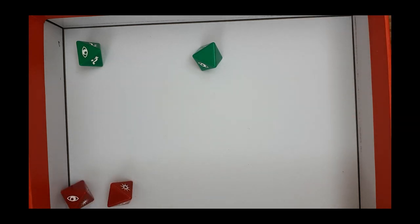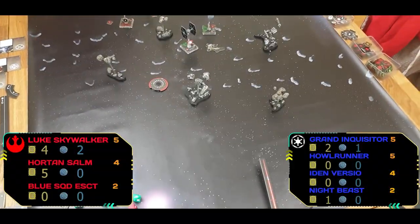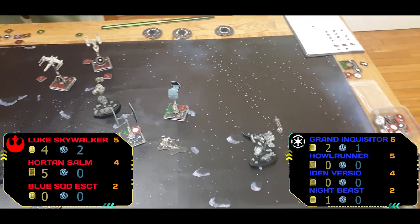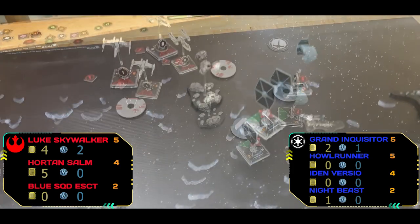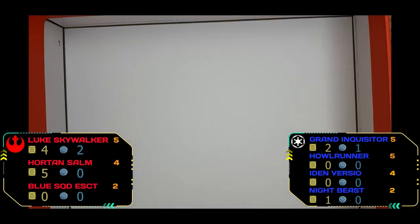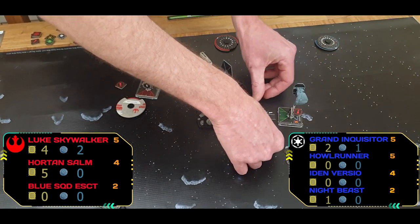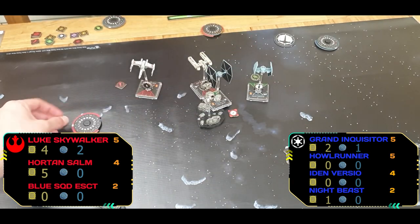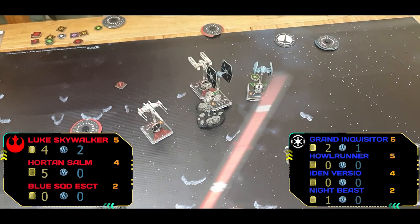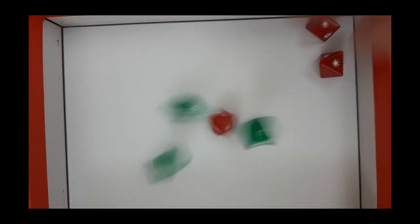Going into round seven — there's some decent positioning now from the Imperial player, though Daz hasn't managed to really get the Grand Inquisitor into much action. Night Beast moves first, going through the asteroid and taking a damage — we may have miscounted his hit points, he probably should have blown up there. The Inquisitor takes a dodge; Luke swings back around. Horton and Night Beast are the only ones with line of sight.